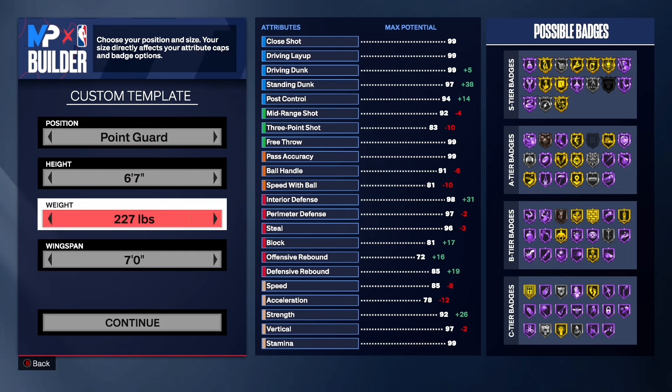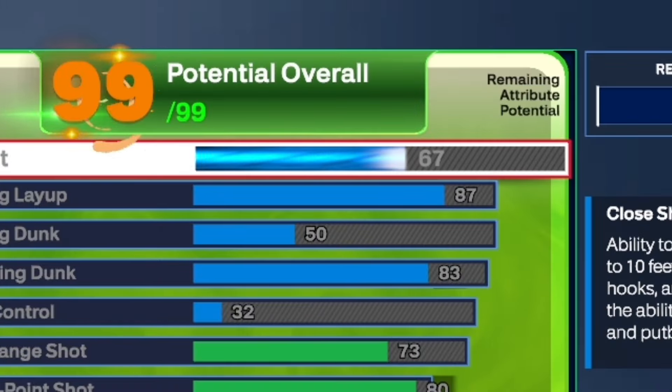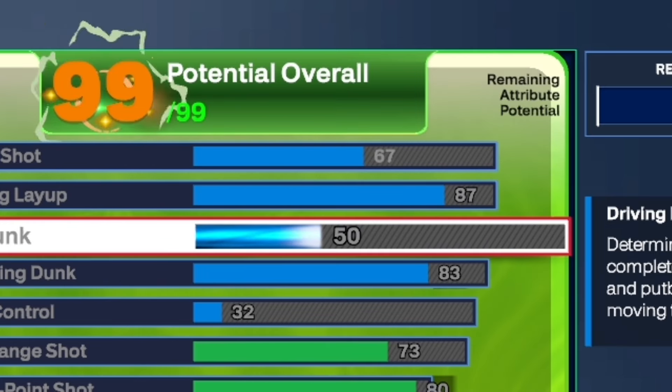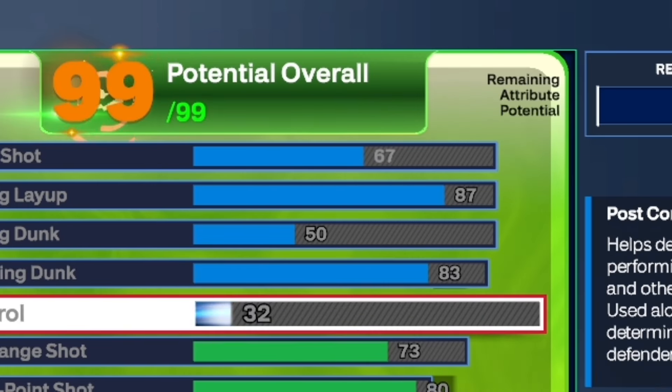6'7", point guard, 227 pounds, and a seven foot wingspan. This will most likely be my next player — I'm going to show you why. As you can see: 67 close shot, 87 driving layup. You only get a 50 driving dunk, which is still decent. And for the standing dunk, you get an 83. And that post control is going to be on a 32, and y'all are going to see why it's only at 32.